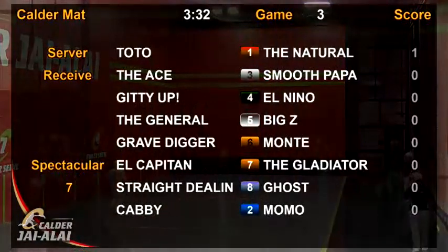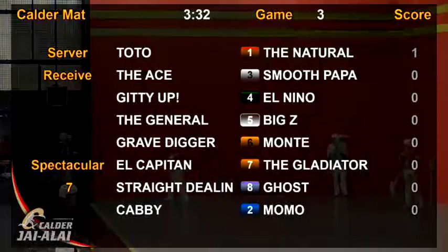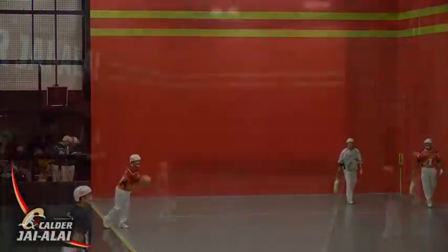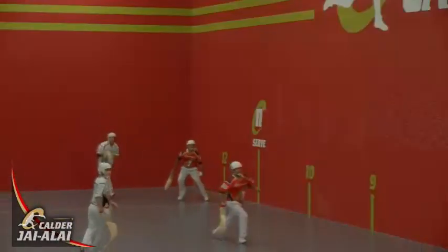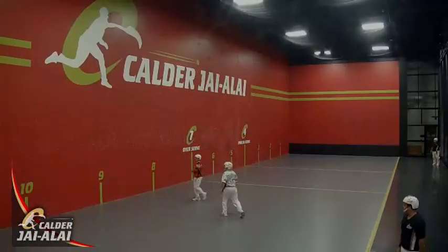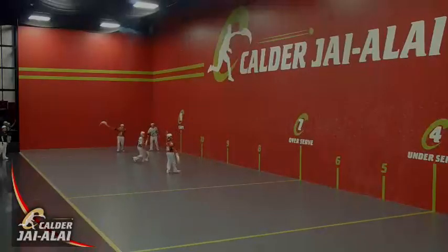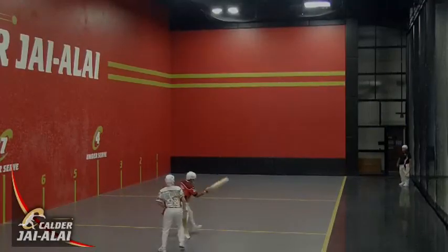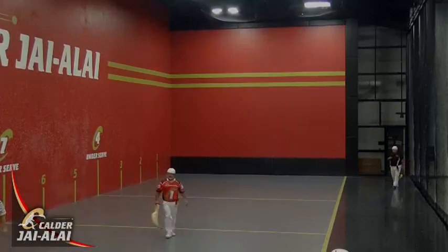Up next, the ace and smooth popper in the white colors. One serves three. Smooth popper back to the inside, Toto cuts it off. That one's taken up by the natural, comes forward for the ace off the rebonte. Toto has it, sends it low and to the inside, takes one more.